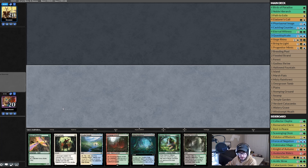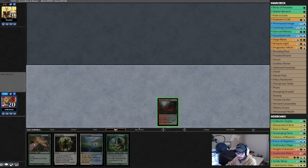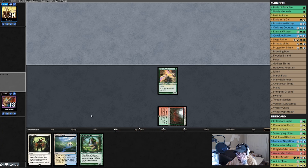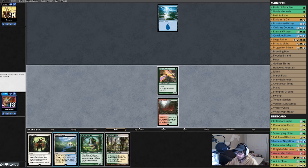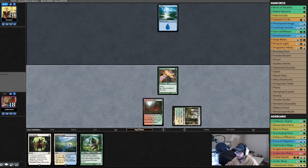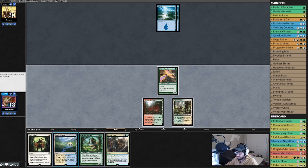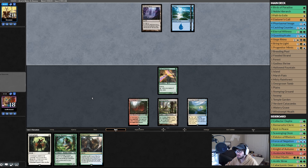Birds of Paradise, go. If we're lucky we do Flooded Strands. Eternal Witness doesn't get us back anything, so just Flooded Strands. Opponent playing Mono Blue maybe? Oh, there's an Inkmoth Nexus. He's got to have a counter for this, but we might as well go for it — one, two, three, four, three.